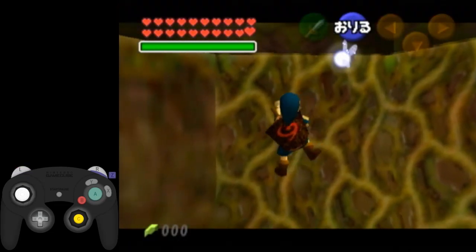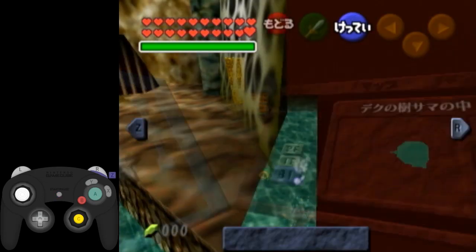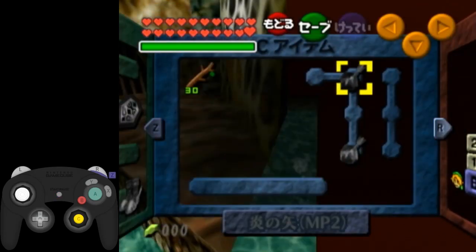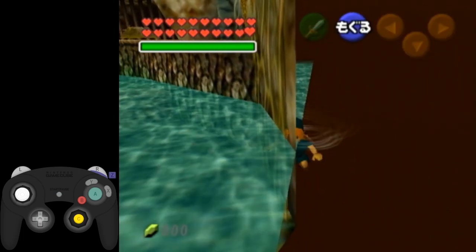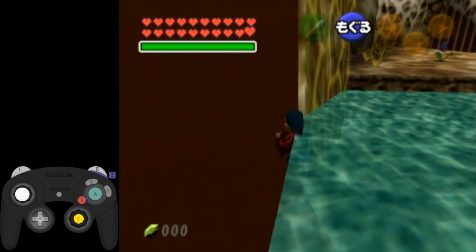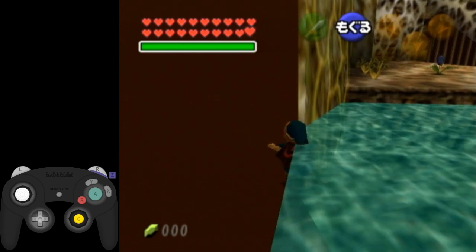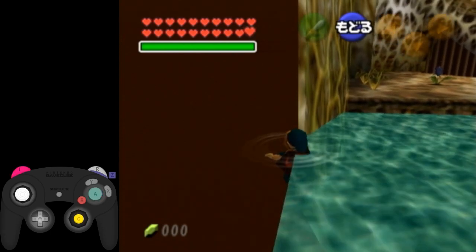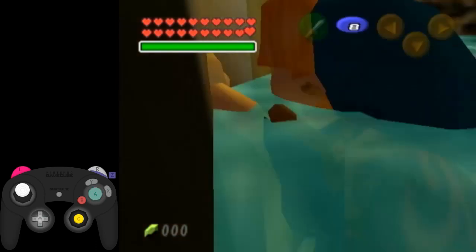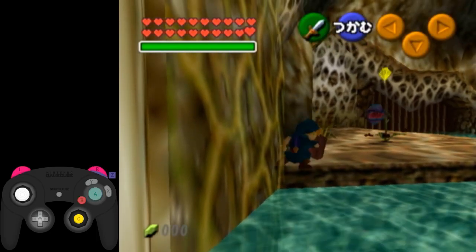Now one thing I'll talk about is how your turnaround frame here affects your climbing on the vines. Right here, I got the perfect turnaround frame — the first frame with the camera being out of bounds. If I turn around on this frame, Link will swim perfectly into this corner. And then when I climb the vines afterwards, his position will be perfect, so I can just climb right up here and go straight to the side, and that'll work just fine.